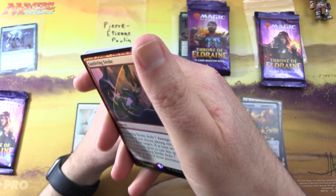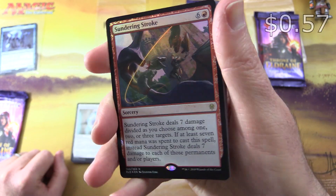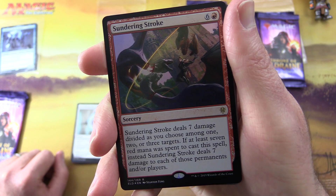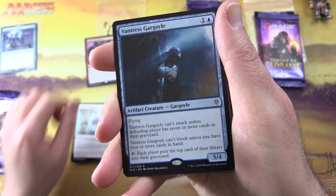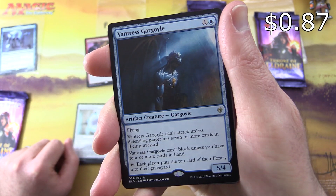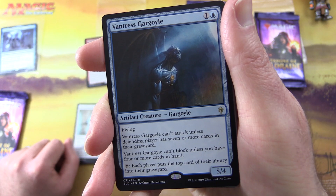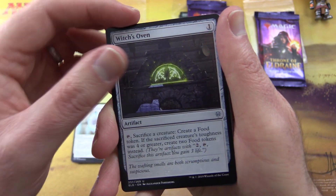We get a forest, and the rare — that is a foil rare, nice! Sundering Stroke, sorcery for seven. It deals seven damage divided as you choose among one, two, or three targets. If at least seven red mana was spent to cast it, instead it deals seven damage to each of those permanents and/or players. The second rare is Vantress Gargoyle, artifact creature gargoyle 5/4 for two with flying — can't attack unless the defending player has seven or more cards in their graveyard, and can't block unless you have four or more cards in hand. Tap: each player puts the top card of their library into their graveyard.